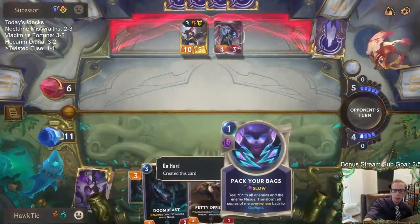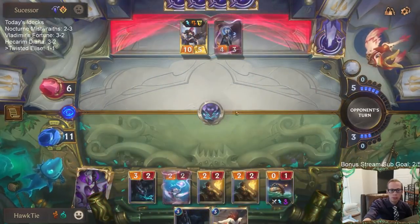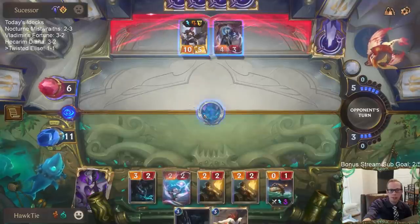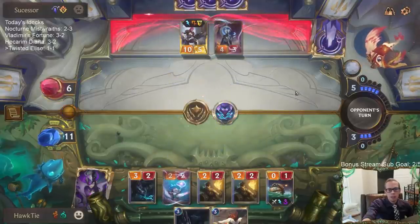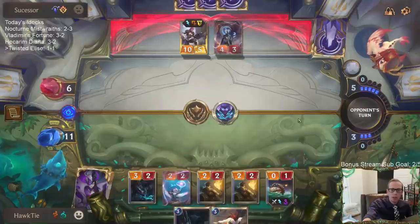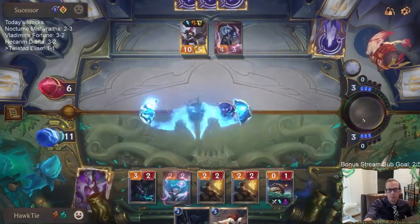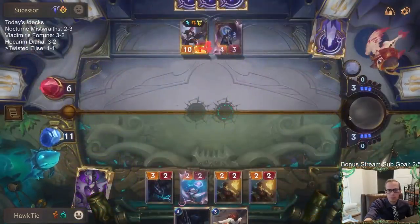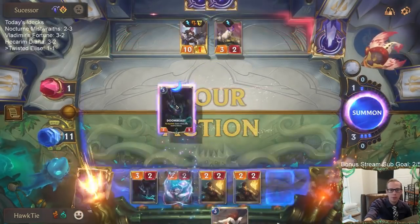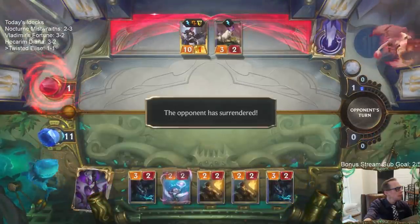Plan is Powder Keg into Pack Your Bags — they probably have to use removal on the Powder Keg to stay alive because this is six damage. Assuming they do that, they go down to one. No Star Spring, no Guiding Touch. Alright, should be GG's. There we go — two and one.